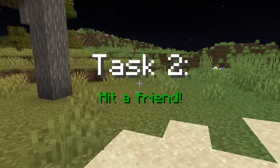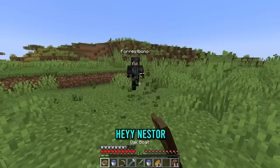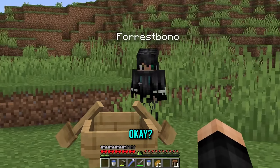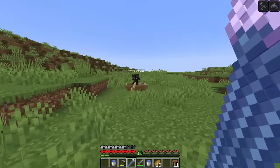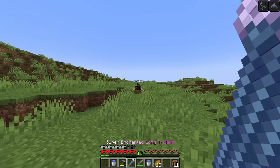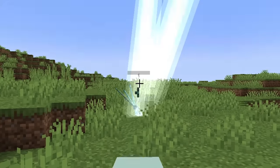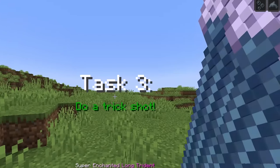Task two: hit a friend. I might know a guy - yo, Forrest! Welcome. No questions asked, get in the boat. I'm gonna stand over here - you see this new trident? The trident upgrades every time I do something, and the task is to shoot a friend. Bye bye Forrest - upgrade! Hey, that worked! It upgraded even more!